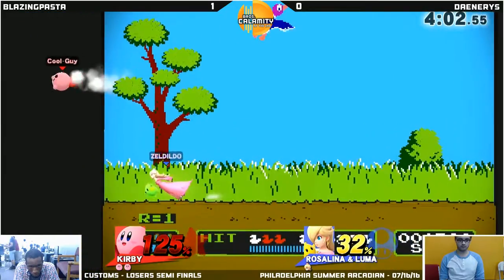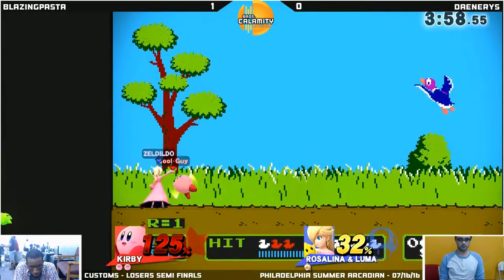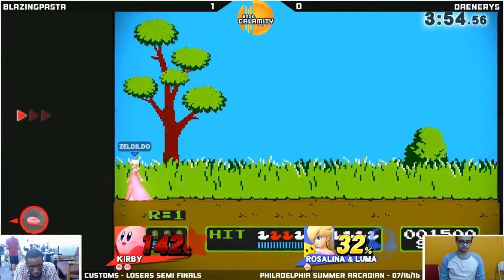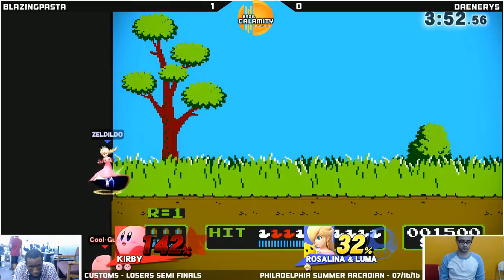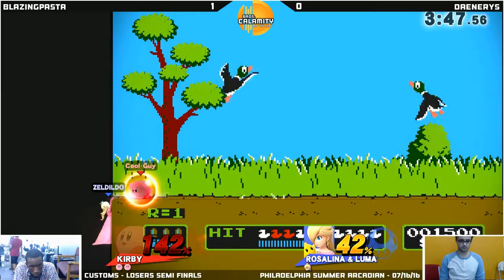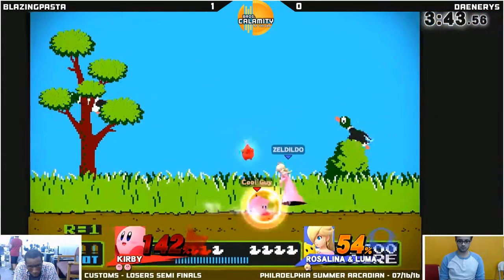Might be better off just getting the damage. You also get the jumping inhale if you just spit it out — exactly, that's also good. It's not like when you have DK and you can get a kill confirm with it. Ooh, great wait — avoiding getting meteored there, that was excellent. Very patient. He lost his invulnerability. I don't know why he wouldn't go for a down smash — Kirby's down smash is extremely fast.